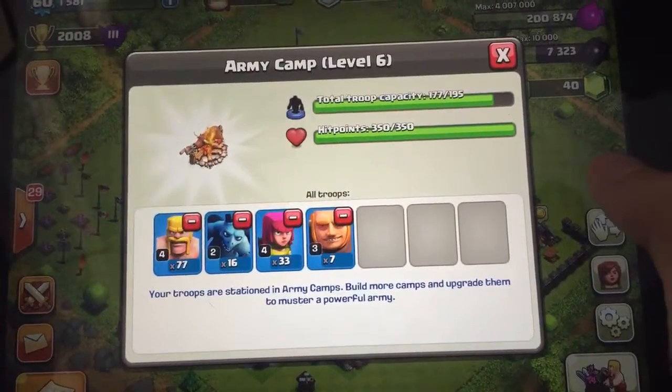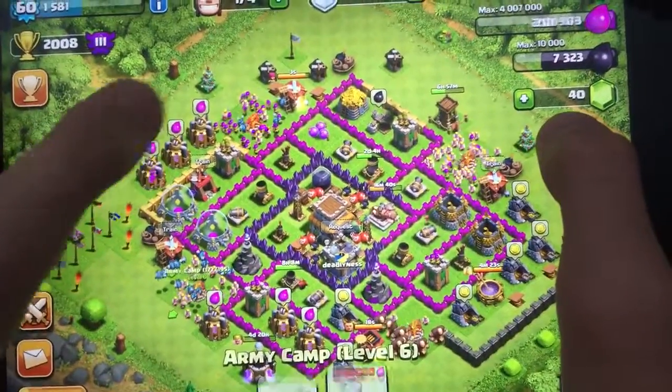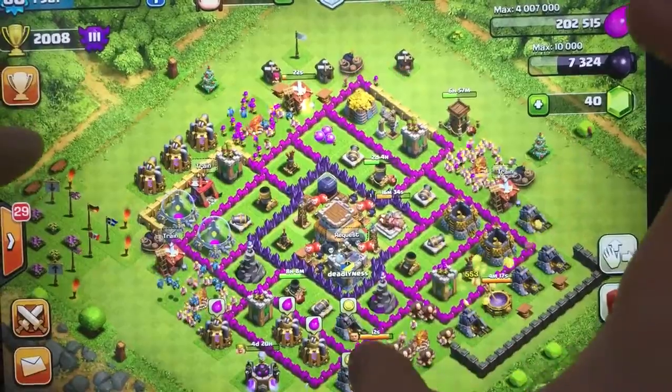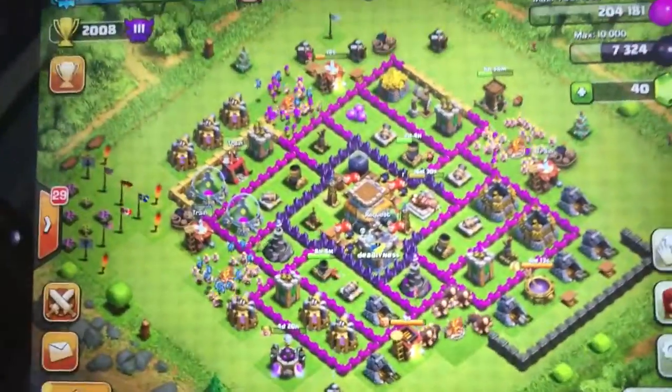So yeah, I'm going to show you — I'm going to try to find a lower level base. Even though I'm town hall 8, I'm going to try to find like a town hall 7 or something that most people would attack, and then I'll catch you guys when I find an appropriate base.